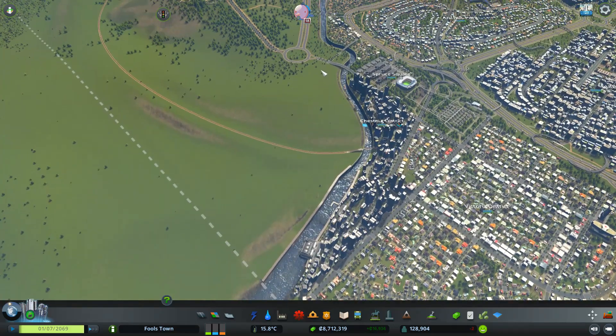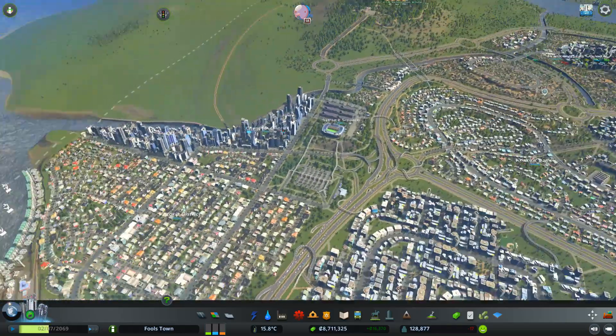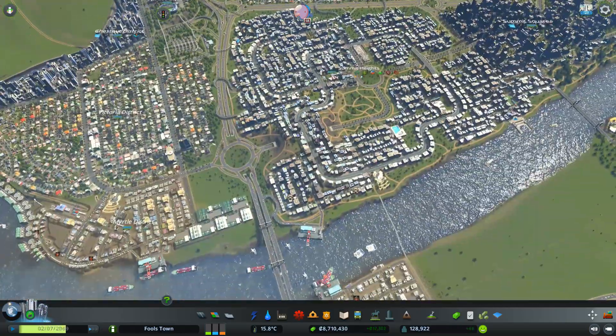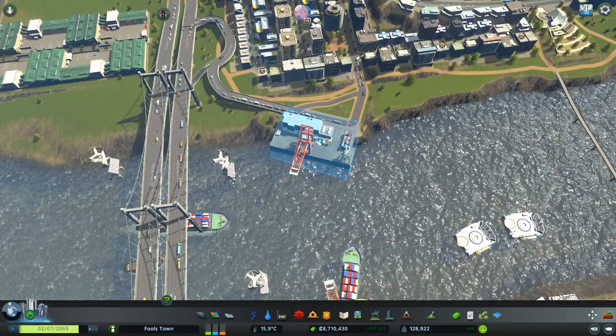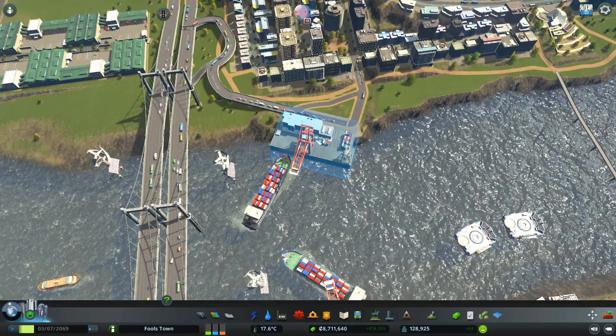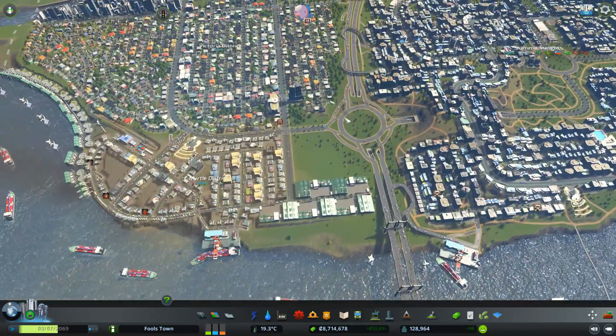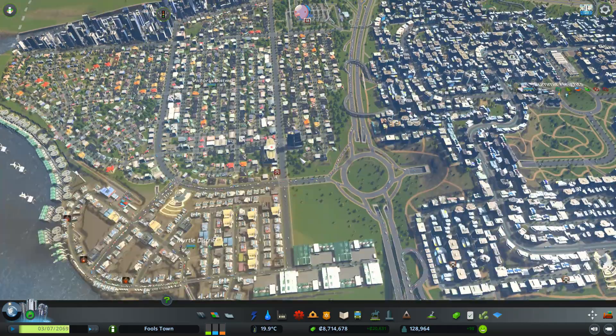Eventually we can have some more coming down on this side and have it all high for a little river canal running through the middle. This looks so good and it really complements the stadium area too. Something additional I've done is placed another little cargo harbour here — I just want to see what happens. This probably won't stay, but I just want to see.